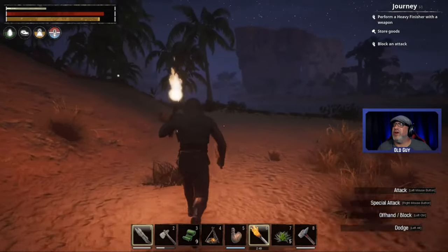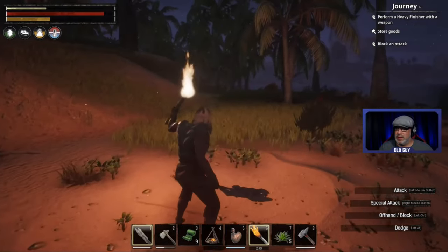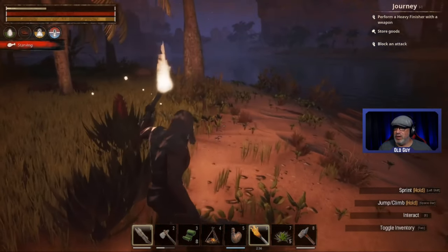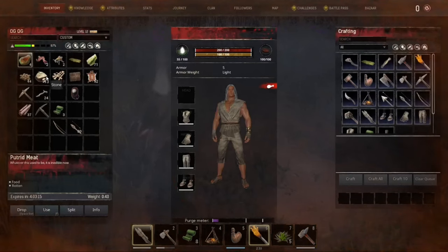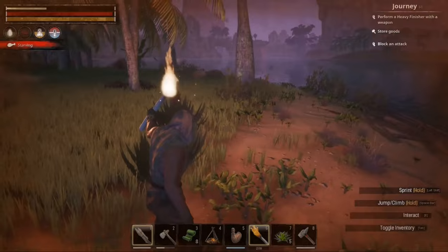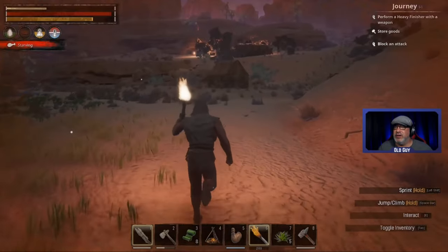Pull out this and fight with the torch at the same time. Let's heal up some more. Oh I'm starving - do I have any food in here? We have some barrel flesh, so we need food. Worker bees, putrid meat. I have a campfire - no I don't, we have to craft a campfire it looks like. Oh I do have a campfire, let's go back to our little hut here and put a campfire.